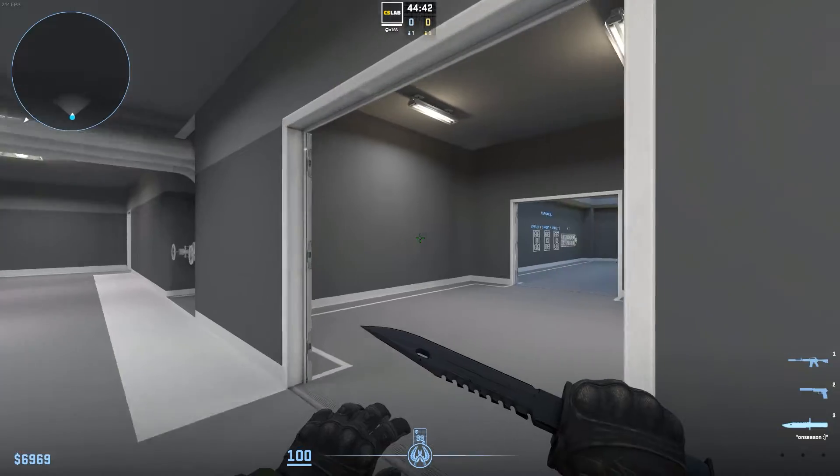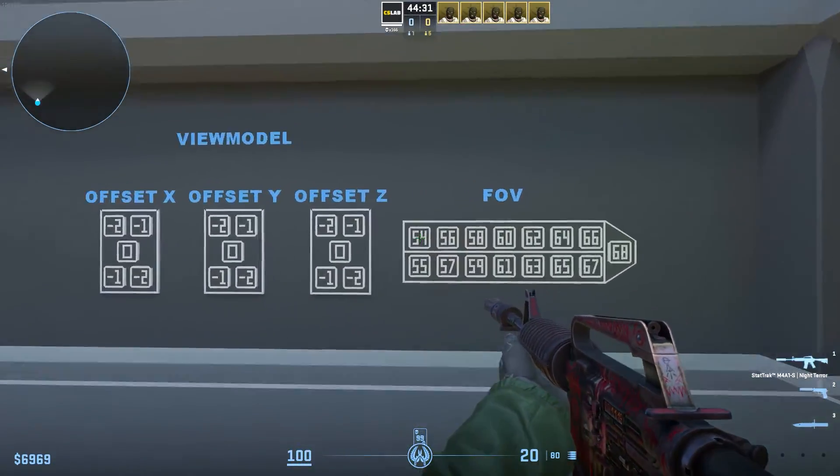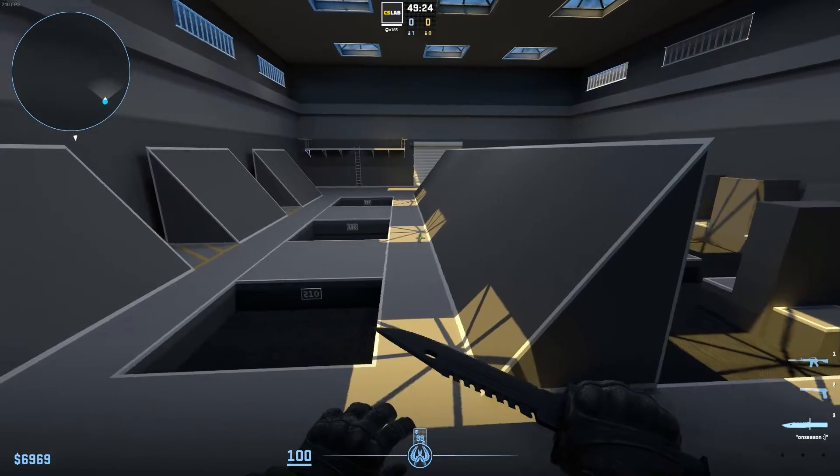In addition to the previously mentioned arenas, there's an area available where you can adjust your view model settings and test them. You'll also find a surf and movement arena where you can practice long jumps, KZ movement, and surf.